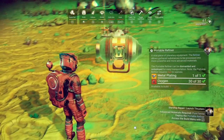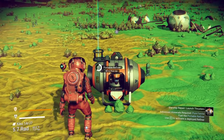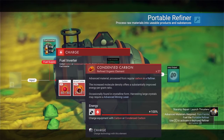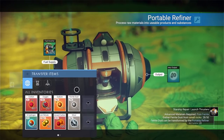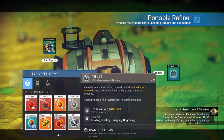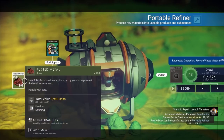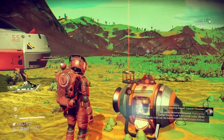Go into our deployable technology and build our portable refiner. Once we build it, we can pick it back up and take it with us so we don't have to build it again. You fill this with carbon or condensed carbon - it looks like it takes less now than it used to, it used to be 133. I'm going to make it with carbon. We need 50 ferrite dust and I only have 28, so I'm going to refine this rusted metal. This 198 is going to go 1 to 2, giving me 396 ferrite dust in about two minutes.